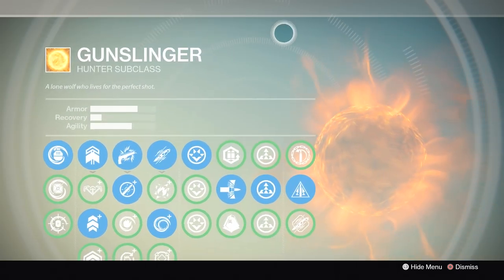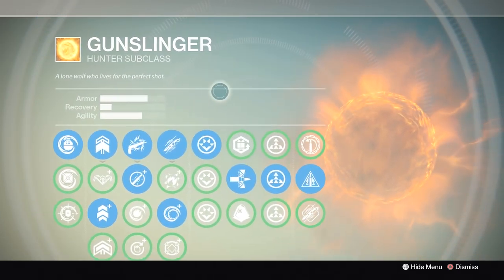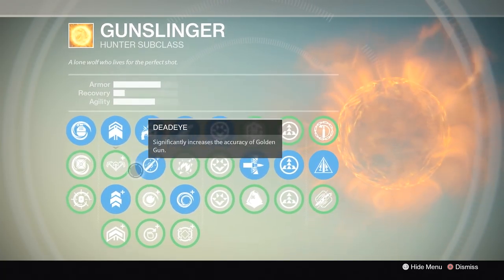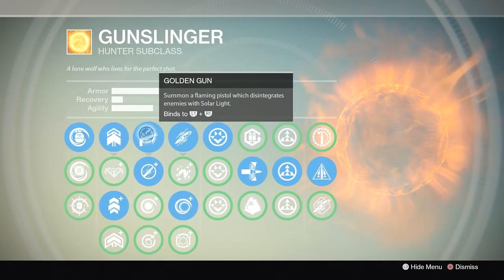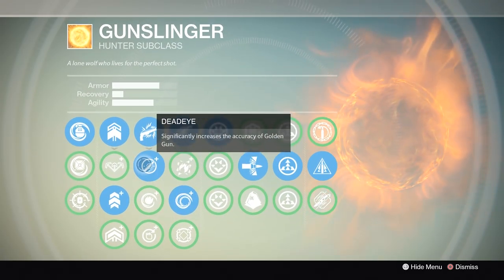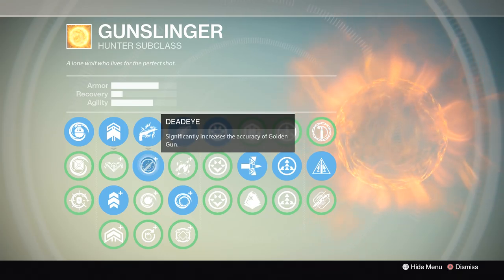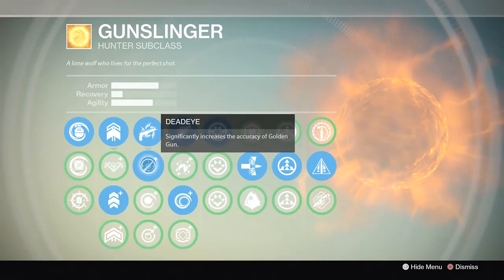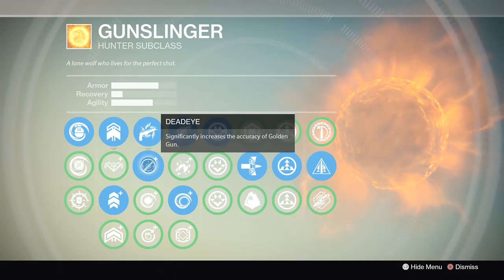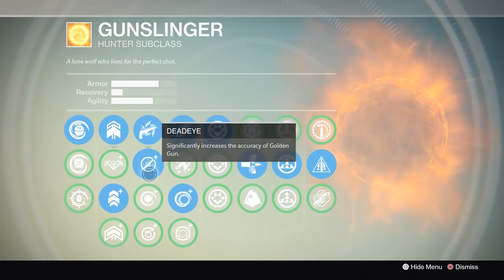I use Triple Jump, which is generally what people use — being able to jump vertically is useful. For Golden Gun I use Dead Eye. You might say you don't need Dead Eye and just need to aim better, but Dead Eye allows you to snapshot your Golden Gun: you can run around a corner, aim down sights, and the auto-aim with Dead Eye makes the Golden Gun easy to use.